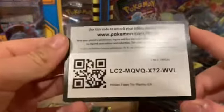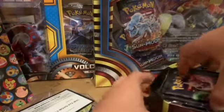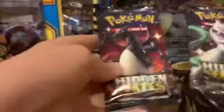There's the code card. Here we've got our four packs. Only got to open two of them, so I'll open the Charizard and Mewtwo one. Let's open the Mewtwo one first.